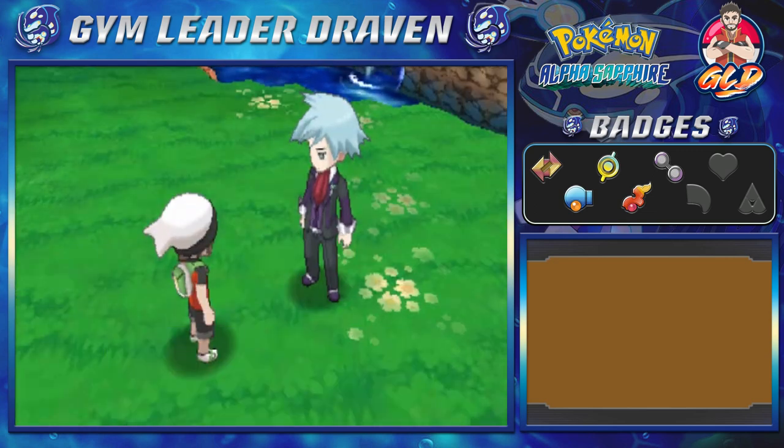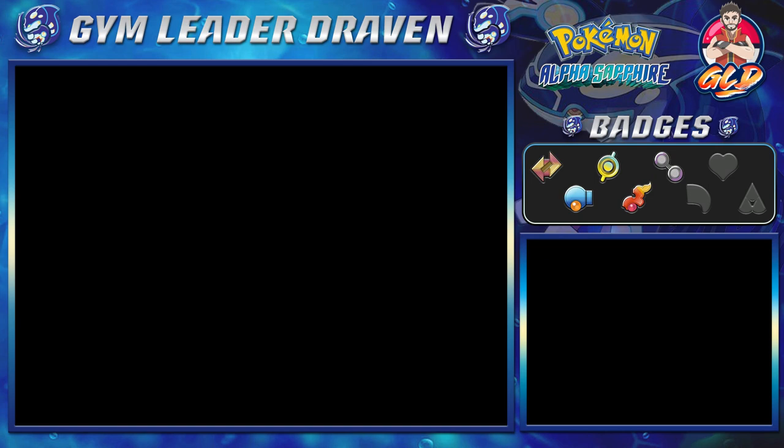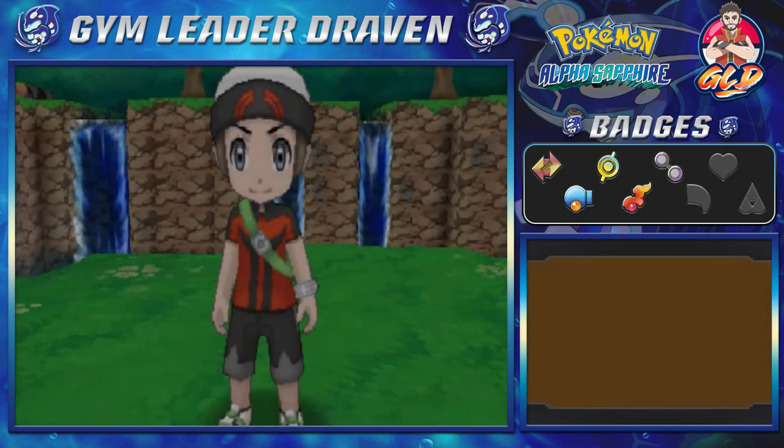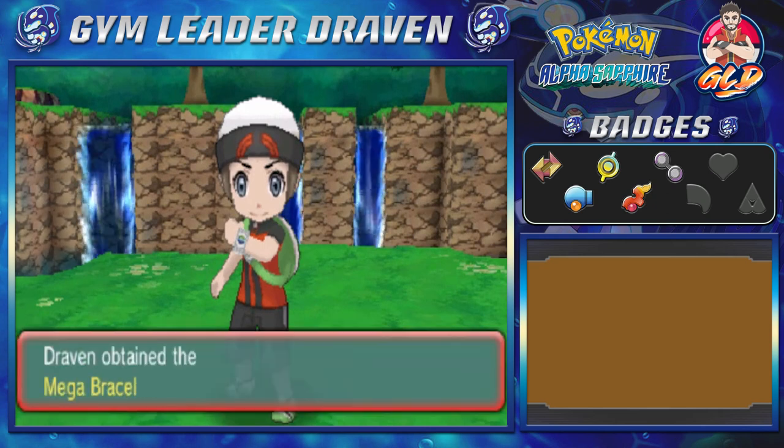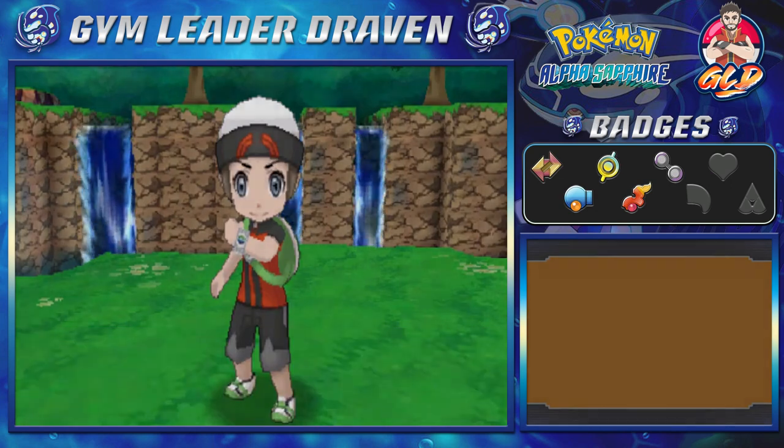Steven gives us something — this is where you get yourself a Keystone! 'Look at that — my Key Stone! I'm going to morph into a power ranger!'